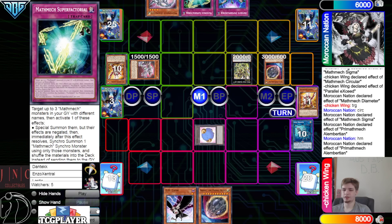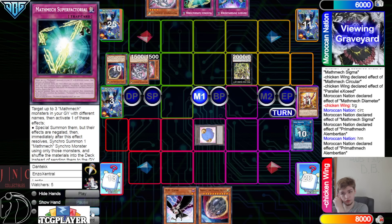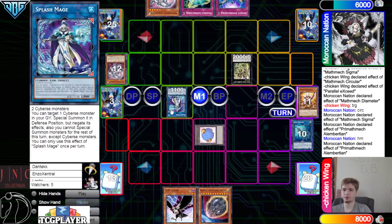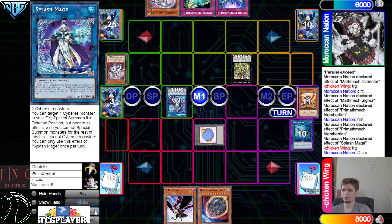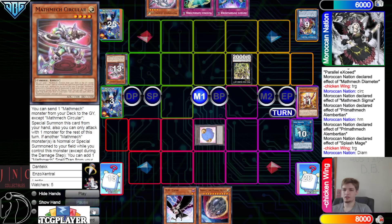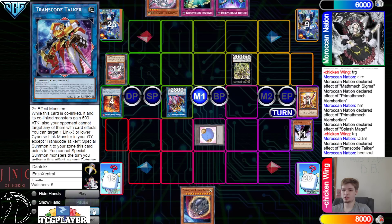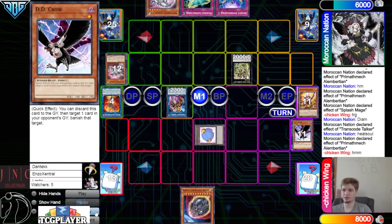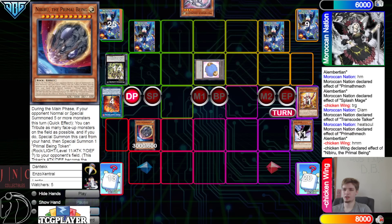No matter what they're going to try to go for game. If they get hit by double hand trap it's fine because they still have Super Factoral to out the top deck plus the Nib. Albert tribute the monsters, summon back out. Make Splash Mage — Splash Mage effect targeting Diameter. Use those to make Transcode — Transcode effect targeting Heat Soul — chain DD Crow on Heat Soul. Then Albert effect to try to negate DD Crow — in response chain Nib — tribute summon out.